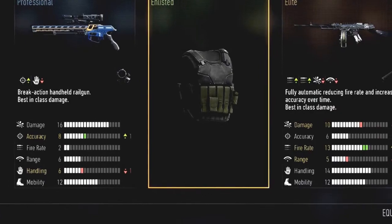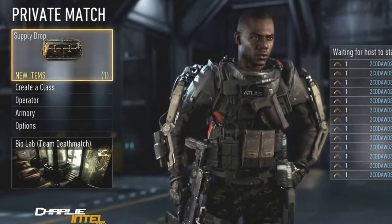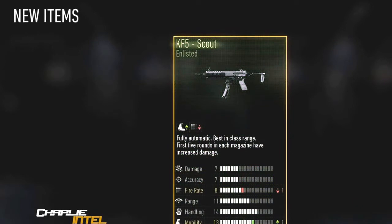On the Charlie Intel website — I will link them in the description down below — it says here that Supply Drops, also known as Random Loot, are earned in-game from challenges that can contain anywhere from one to three items at random.